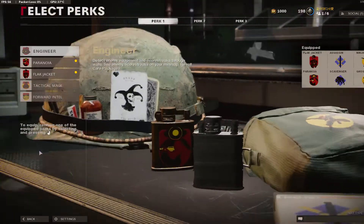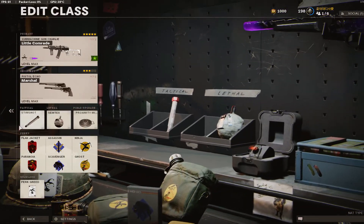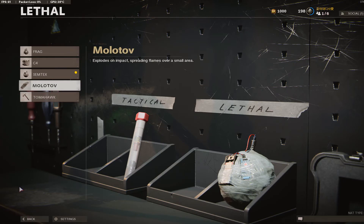For the perks we got Flak Jacket, Paranoia, Assassin, Scavenger, Ninja, and Ghost — so this is basically the stealthiest you can get. You won't run out of ammo with Scavenger, Ninja makes you silent, Ghost keeps you off the radar, so you're basically invisible. I've got the stim — you guys can switch this up because sometimes it's trash. You can use the Molotov instead.